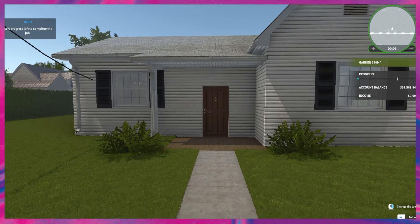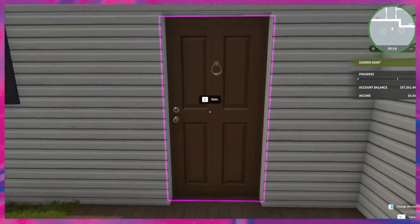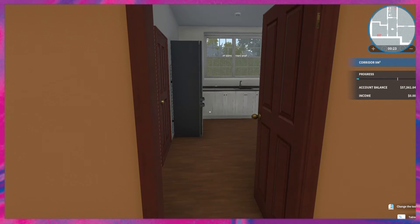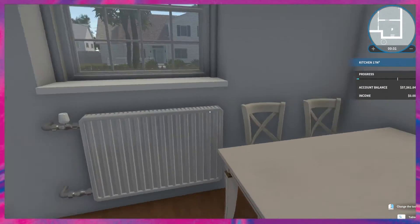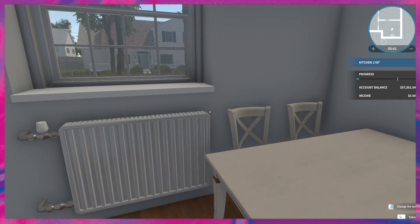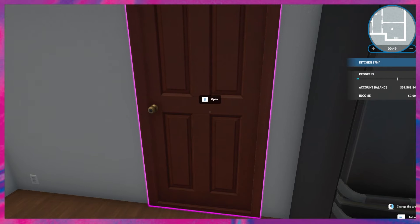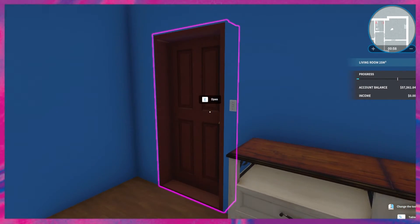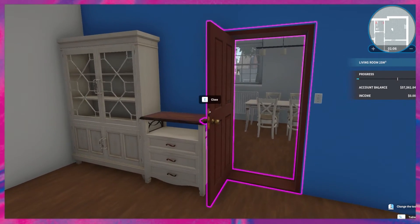It says there's 68% progress left to complete this job. Let's take a quick look around and get inside to see what's left to be done. I think I remember this house — I was going to say this is the one where we renovated the nursery room, but no, this is a completely different space. I like to use my little checklist on the right side of my screen — it gives me an idea of what needs to be done in each property. Right now in the room we're in there's nothing that needs doing, so we're leaving the kitchen and entering the living room — again, no work needed here. Let's go on to the next room and find our radiators.